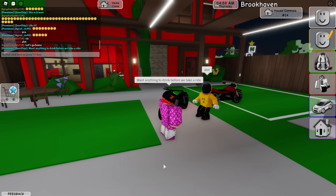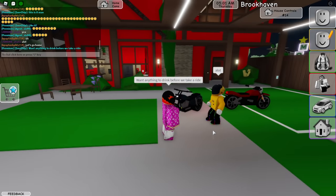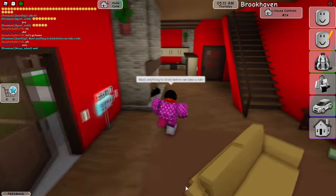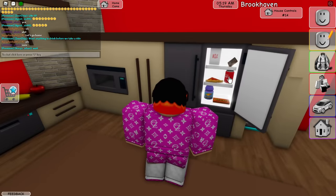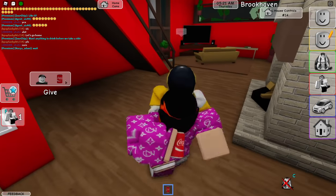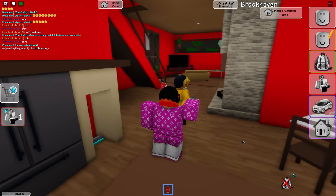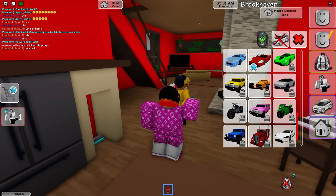Do you want anything to drink before we take a ride? Sure. Let's go grab something to drink — we got plenty of options. Let's go ahead and go in the fridge and grab him some coke. There we go, bro, grab a coke. So yeah, now we're just chilling before our little ride. I should lock my bike by the way. There we go.